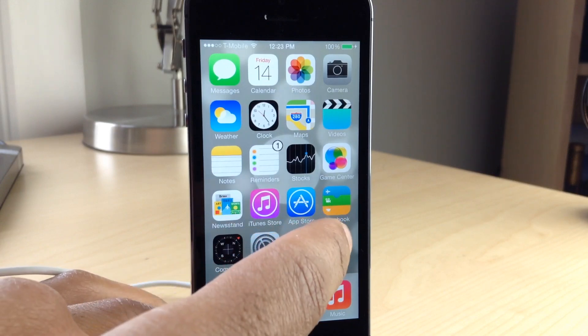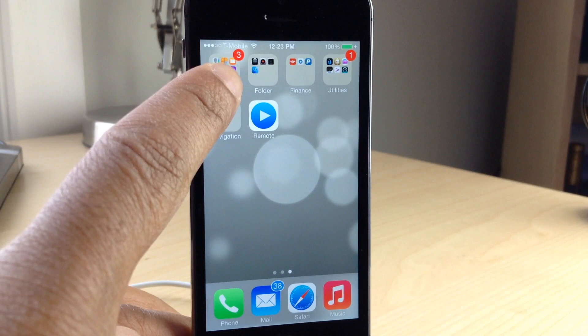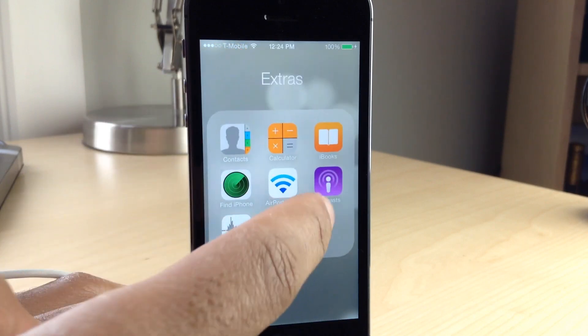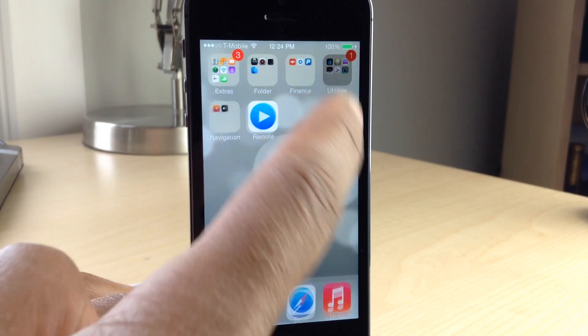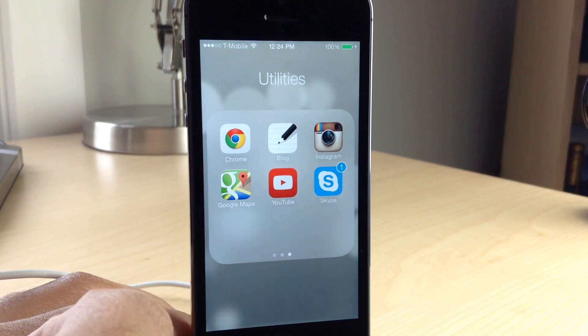This is an awesome looking jailbreak tweak that actually makes app badges tolerable. The only downside is that folder app badges are not modified — they still are the default red color — but if you open up the folder in question you'll see that the app badges do match the app icon. For instance, with FaceTime it's green, and if I swipe over, the Skype icon is blue.